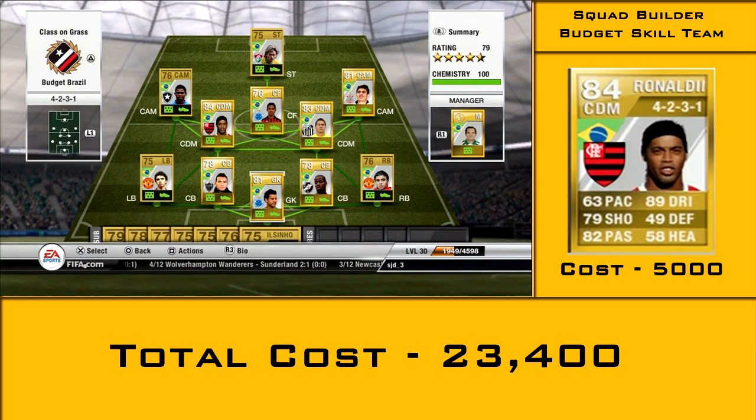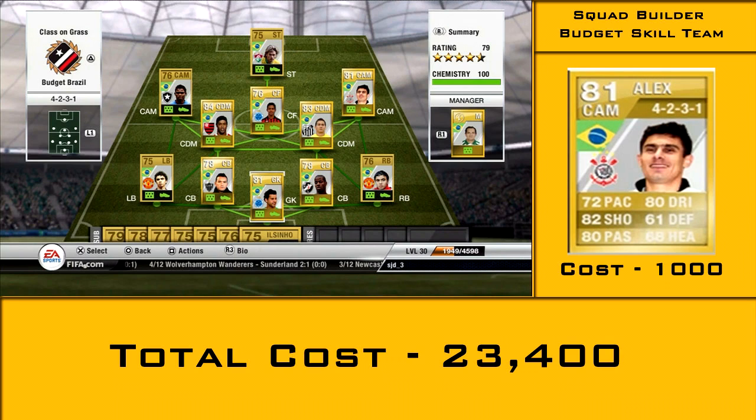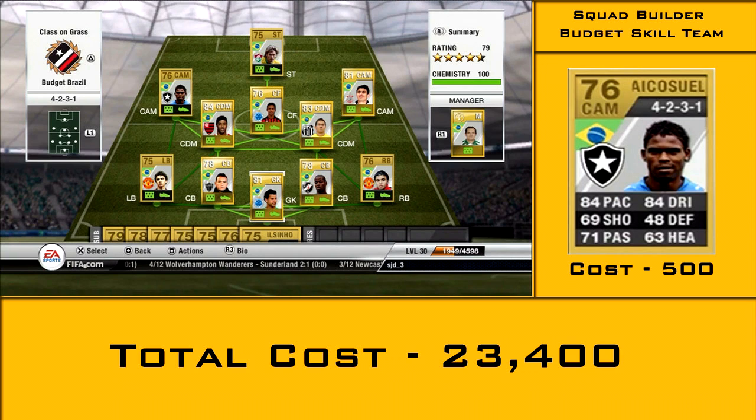Ronaldinho has 89 dribbling, although he lacks pace. Him and Ganso are still good in their defensive role. The right centre attacking mid is Alex — he's got 72 pace, a left-footed shot at 82, and a cracking free kick, just like Ronaldinho, to change things up with the left foot. Makhisiol is the left centre attacking mid with 84 pace. From Ganso onwards these players all have 5-star skills.